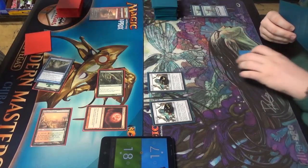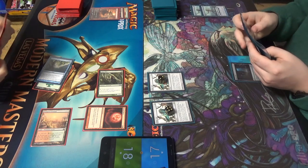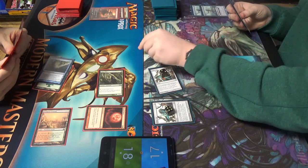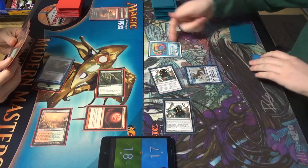I'm going on the Arbor Elf beatdown plan, let's go. Four. Draw. Arbor Elf beatdown. Activate. Lord. I hear there are quite a few of those. A master — Master. That's pretty good. One, two, three, four.